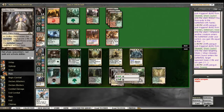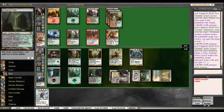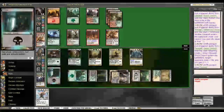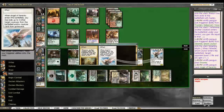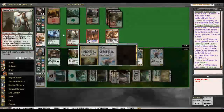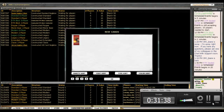We're only one mana away from playing an Angel next turn and pretty much killing him. That's pretty filthy — Obzedat with Trostani in play. Well, we might as well just go for the concession right here. And yeah, there's the concession. So that was another match — hope you guys enjoyed it. I may record another one, not sure though. Have a good one.